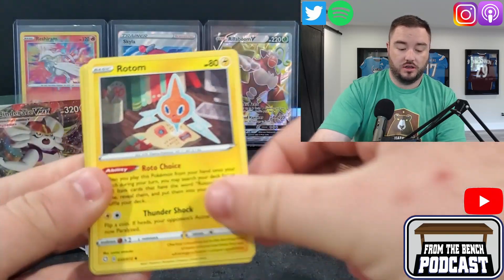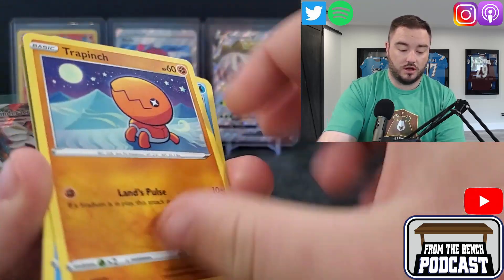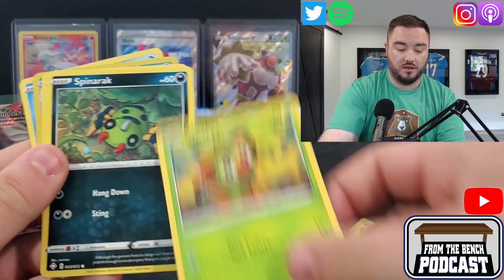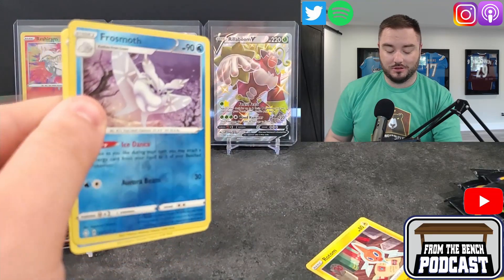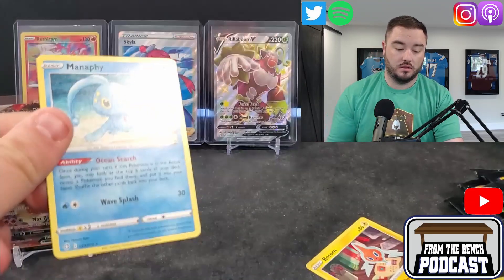Fire Energy, Rotom, Eldegoss again, Tropius, Trapinch, Grookey, Spinarak, Shinx again, there's a Frostmoth — ooh — Reverse Holo, and a Manaphy.